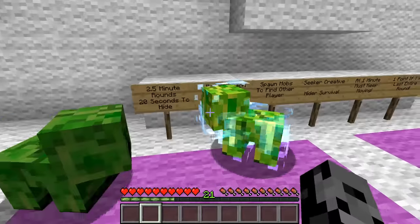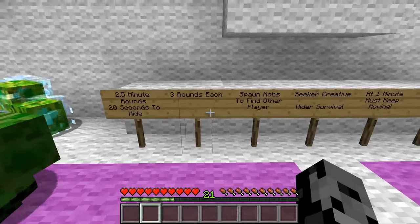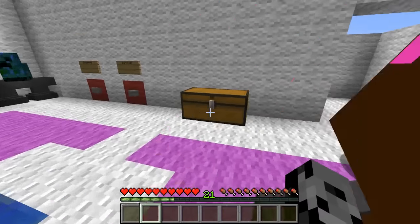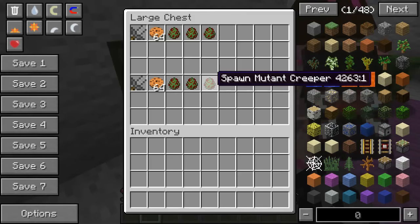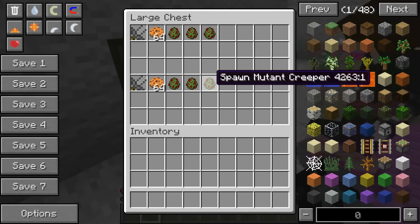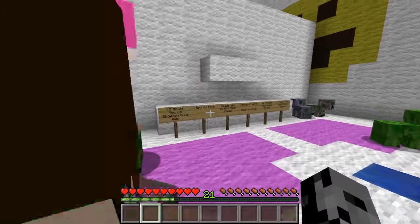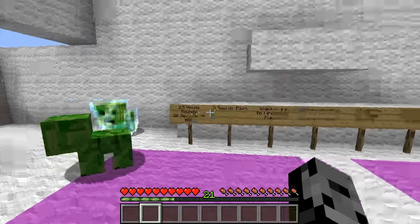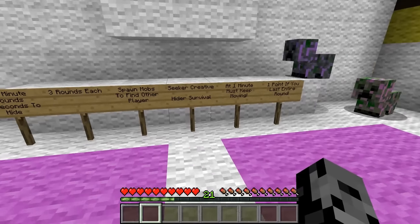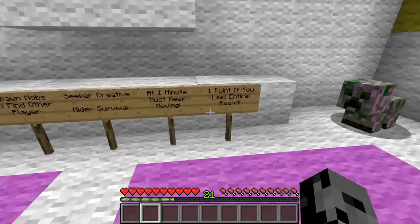Okay, so we got 2.5 minutes per round, 20 seconds to hide, three rounds, each spawn mobs to find the other player. Now the mutant creeper — this might be a little bit shorter than usual because it's so dangerous. If you see that thing, it jumps on your head — it's terrifying. The seeker will be in creative, the hider will be in survival, at one minute you must keep moving, and you get one point if you last the entire round.